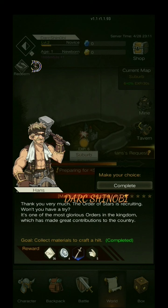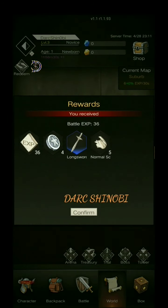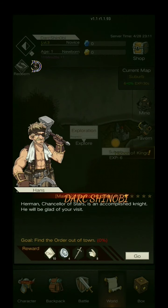The Order of Stars is recruiting — won't you have a try? It's one of the most glorious orders in the kingdom, which has made great contributions to the country. Tap the guide button to quickly move to the location of the quest. Explore the mist to discover the wider world. Herman, Chancellor of the Stars, is an accomplished knight. He will be glad of your visit.